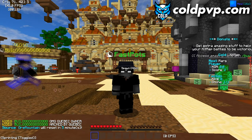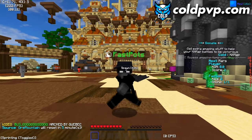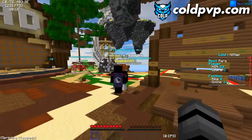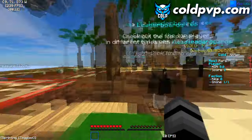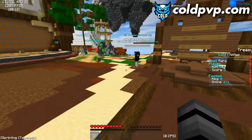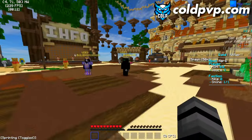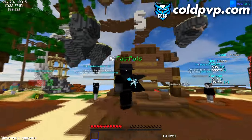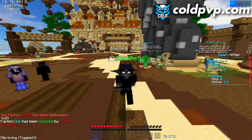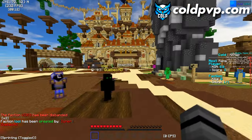To compete in Faction top and leaderboards, you need to participate in every event and PvP with your faction. Try to get the most kills and avoid dying — every death loses you points, every kill gains you points. So make sure to grind and keep playing to get to the top of the leaderboard.